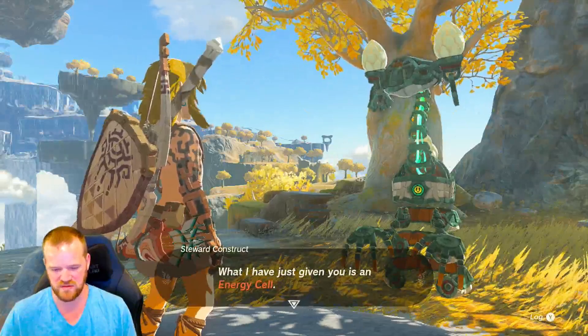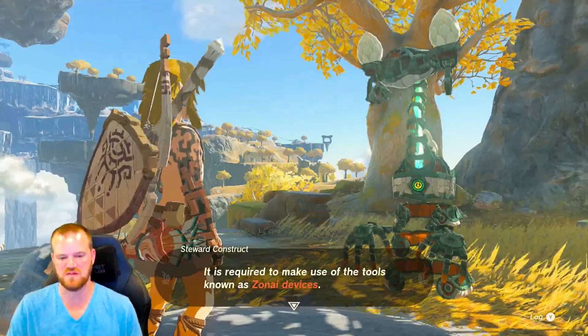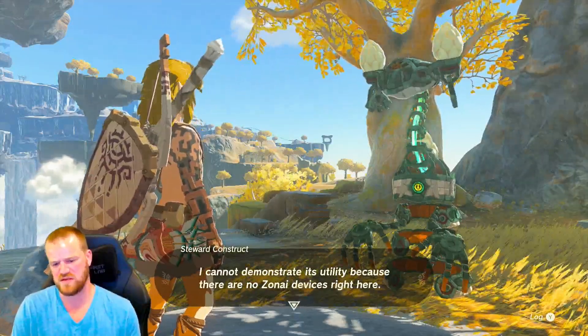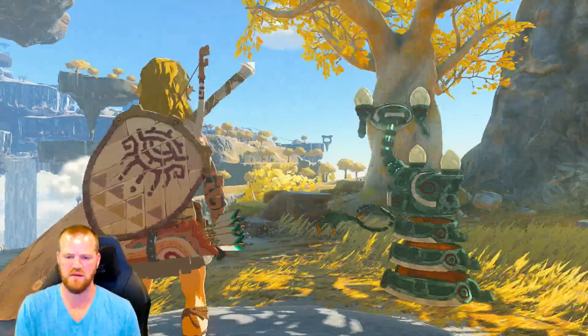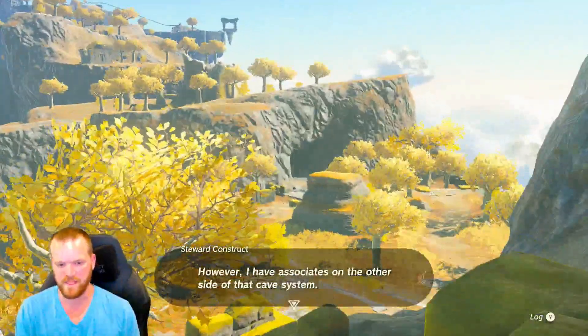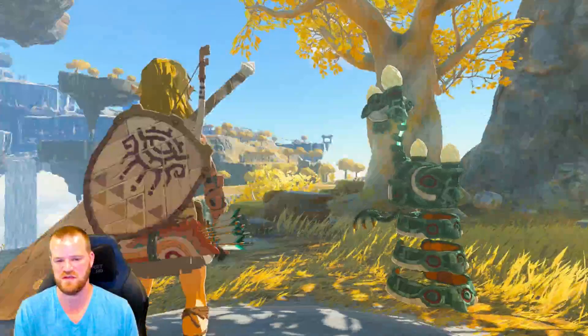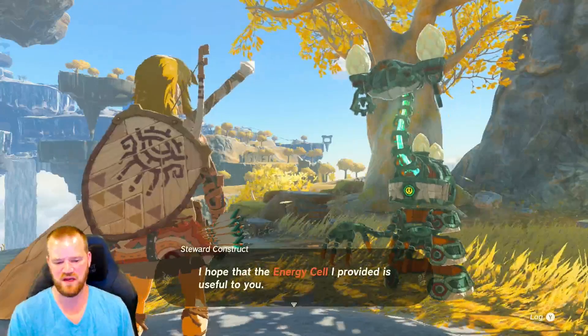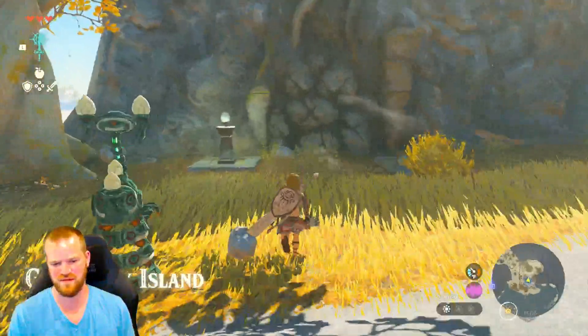What I have just given you is an energy cell. It is required to make use of the tools known as Zonai devices. I cannot demonstrate its utility here because there are no Zonai devices right here. However, if you go right there, there should be one on the other side of that cave system — they can teach you how to use this. I hope that the energy cell I provided is useful to you.